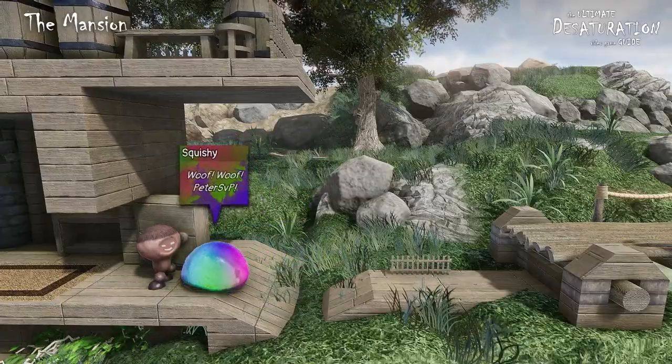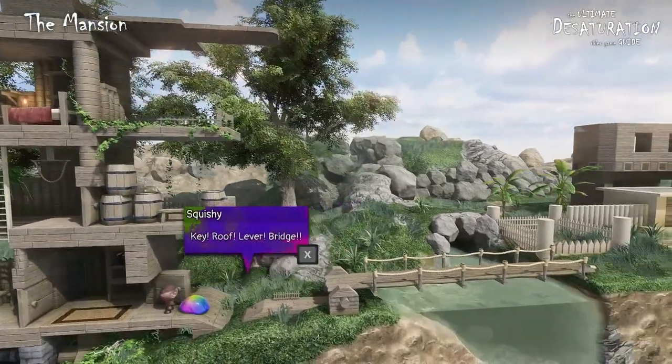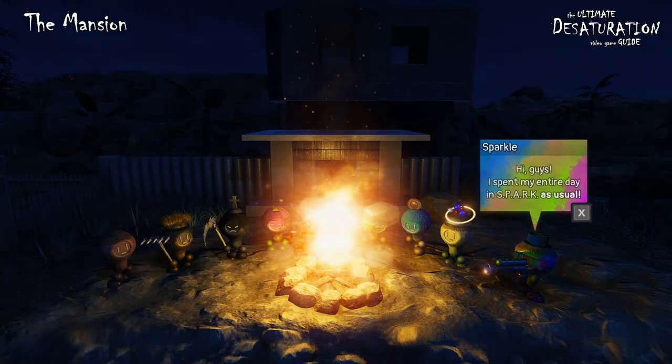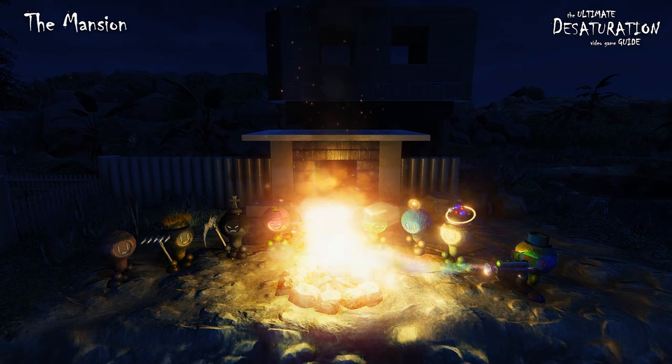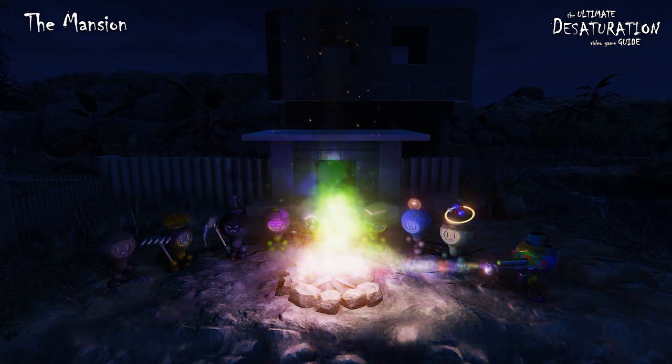Going out of the mansion, you will first meet your pet slime, Squishy, who will tell you about the key and the roof. Then you are ready to go to the campfire and meet your friends. Sparkle, the nerd scientist, will be late as usual, but he did something awesome — he created a toy gun that shoots rainbow powder, altering the essences of everything.